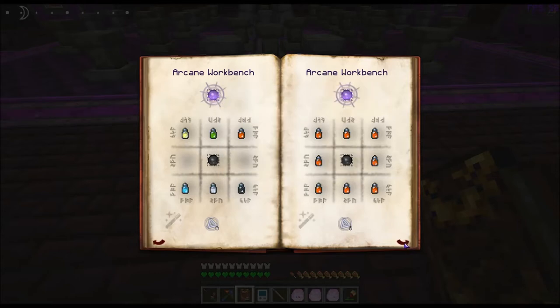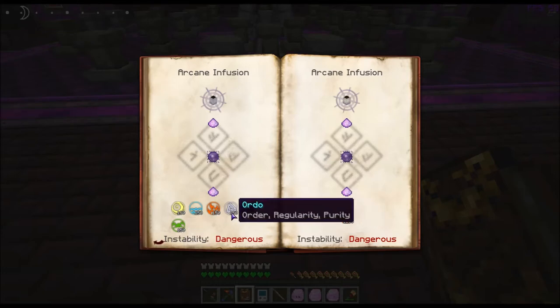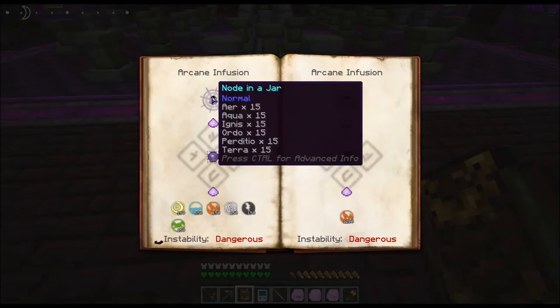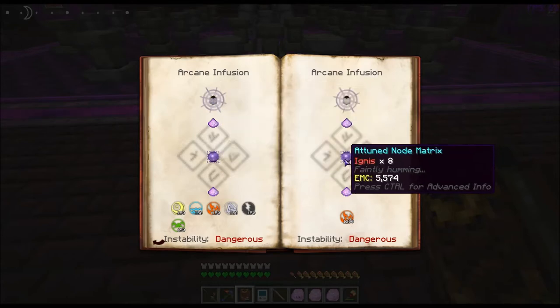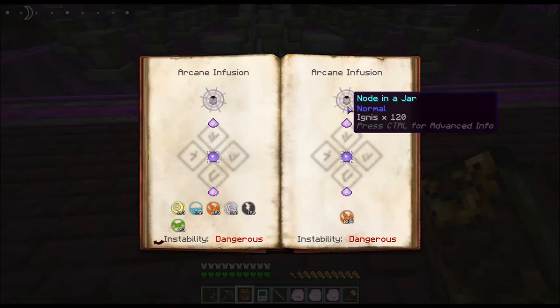Now if we were to take it and go to the next page, you can see the one that has all of them — you're going to need 150 of each essentia to pump into it and you will get a node that has 15 of each aspect. Now if we take that node that had eight Ignis, we're going to need 1,200 fire aspect and we're going to get an Ignis node with 120.